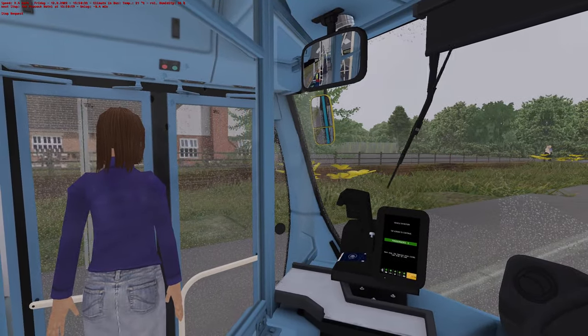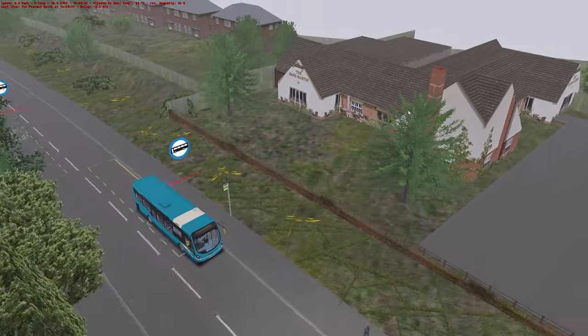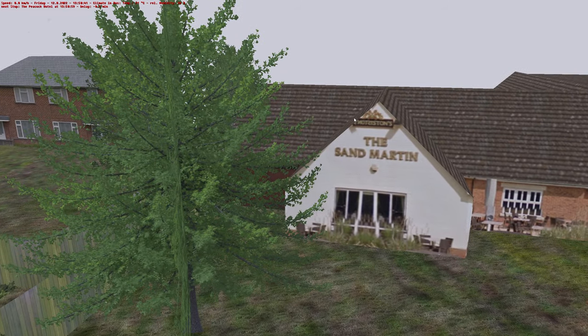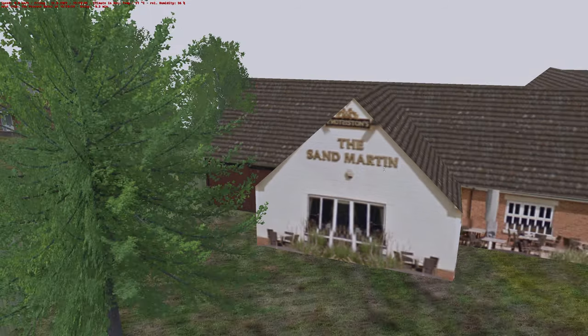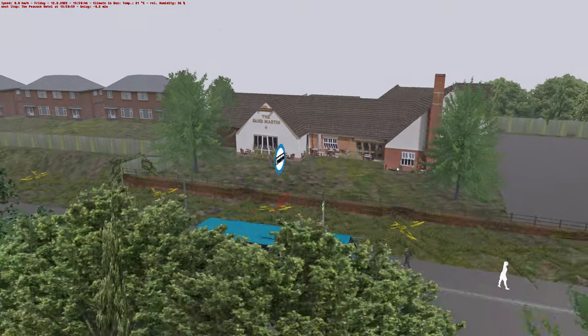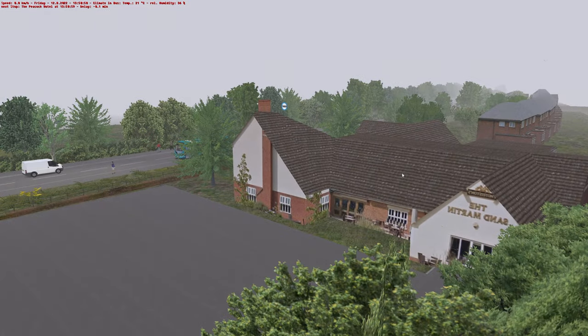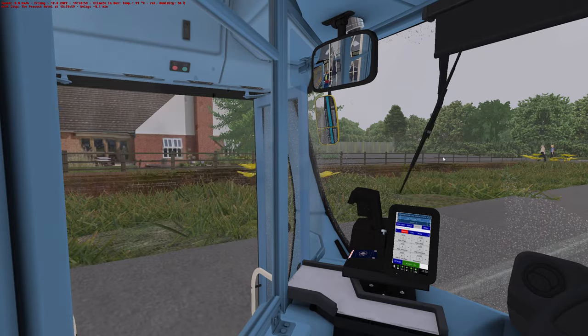It'd be nice if the textures lined up — I think that's more a thing with the object, isn't it? The sand martin — I was going to say it looks like a Robinson's. It's not a Robinson's. I don't know what that is, but it's the sand martin, off West Country. The sand martin but backwards — it's a flipped object. No worries.